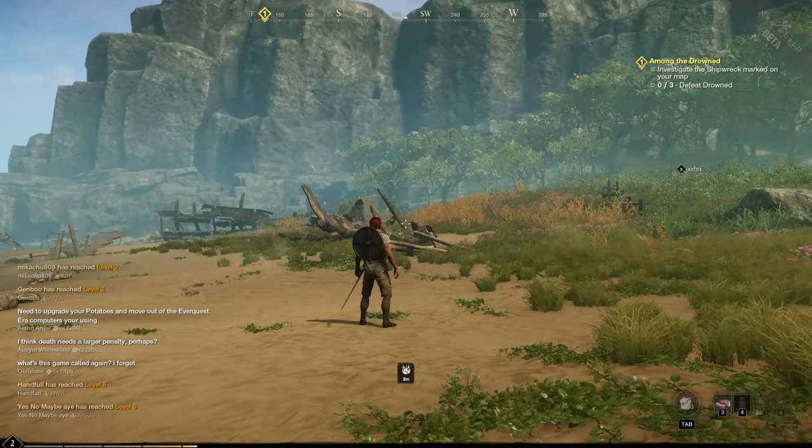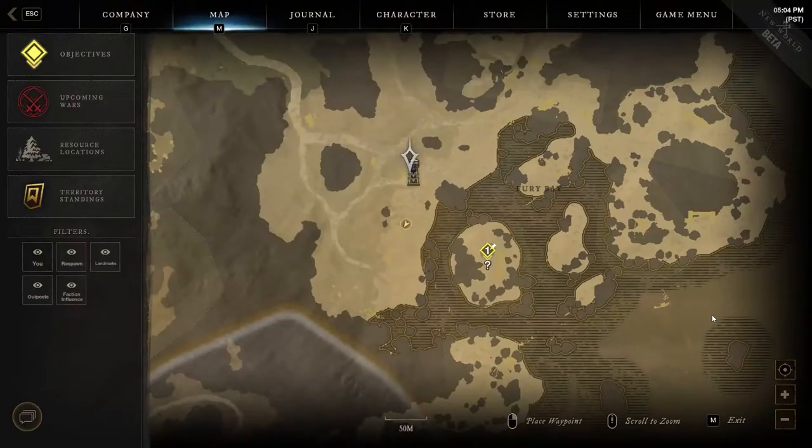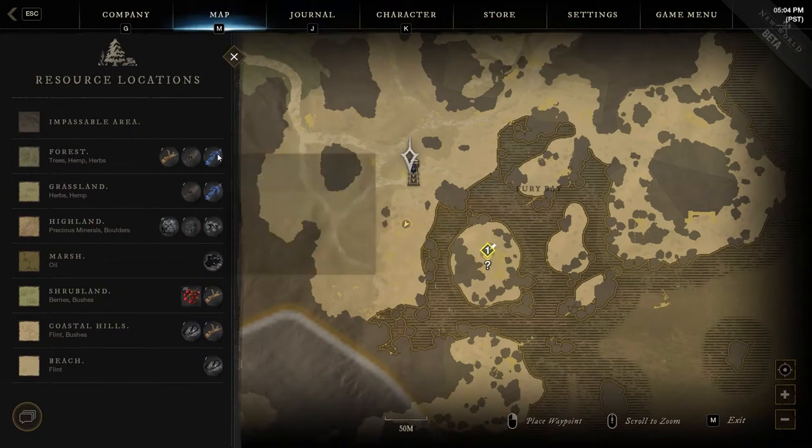Without any further ado, first step: open up your map by pressing M. When you do that, on the left side you're gonna see a few options — objectives, upcoming wars, and the third one is the money one: resource locations. Left click on it. When you do that, you're gonna see that there are icons and color codes and so forth.